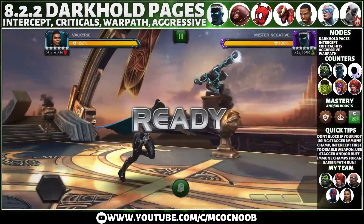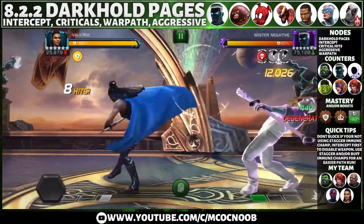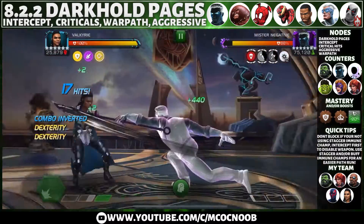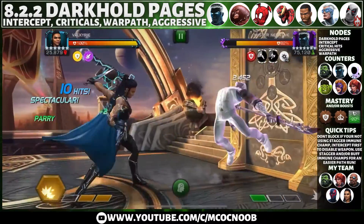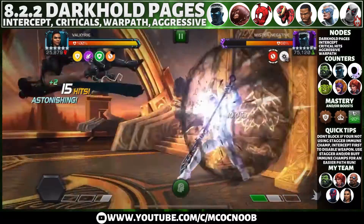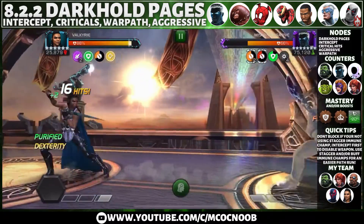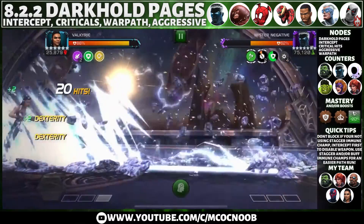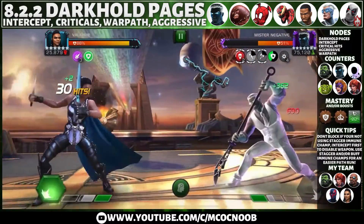The first fight is against Mr. Negative. The main thing to avoid is blocking the opponent — try to intercept instead, which will be much easier since defenders are aggressive. Once you intercept, the weapon is disabled and then it is safe to block. I'm using Valkyrie here just to show different options. With Valkyrie I have to be careful not to get staggered — until the weapon is disabled I have to land an intercept first, and once the weapon is disarmed I can go back to attacking.